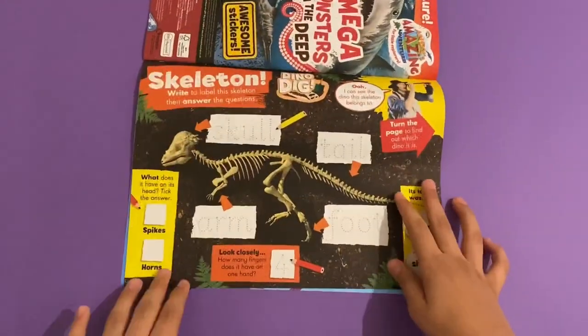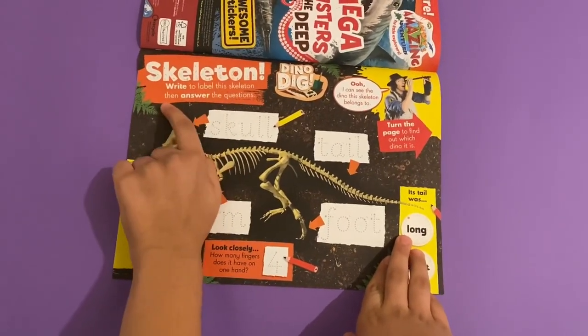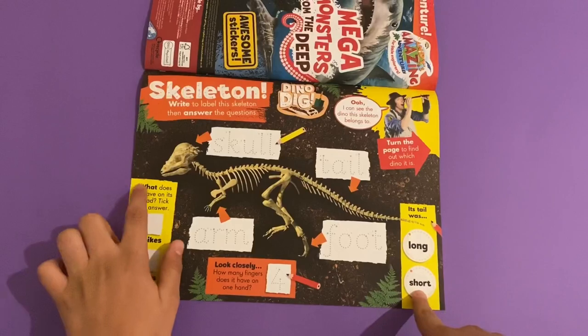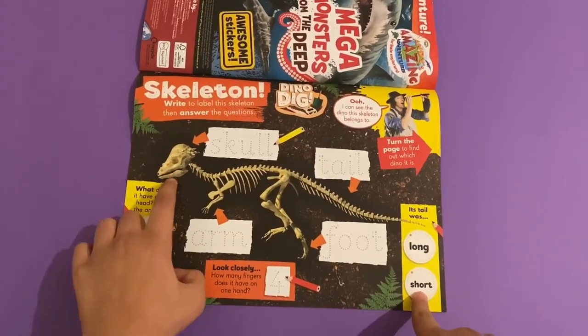And then you've got another skeleton. Write to label this skeleton, then answer the questions: skull, arm, foot and tail. What is the tail — long or short? And what does it have on its head? Spikes.